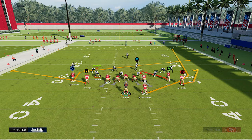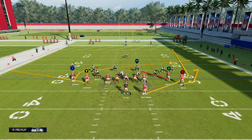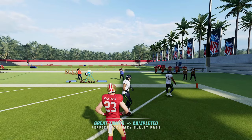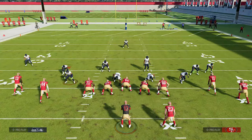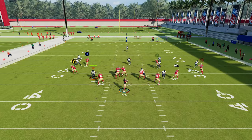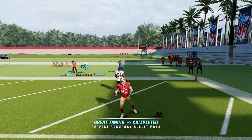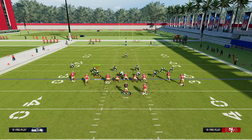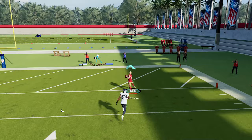Wheel routes out of the backfield also destroy man coverage this year. You can hot route these on any play by pressing up on triangle, selecting the running back's icon, and then selecting up on the right stick. Note this could potentially get patched soon. The wheel routes just run right past the defense — it's often a one-play touchdown. The better the running back and the faster he is, the better this is going to be. This is a great way to get people out of man defense, because linebackers are usually on these guys and they really don't stand a chance against the speed — especially a guy like McCaffrey, who also has good route running.